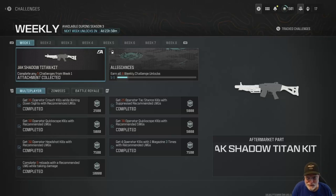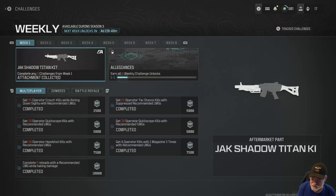Hey, Grandpa Newbie reporting for duty. Week one challenges, Season 3 have dropped. You get the Jack Shadow Titan Kit. They are LMG-centric with a recommended LMG, and we'll take a look and see what qualifies in a second.